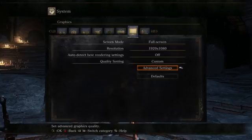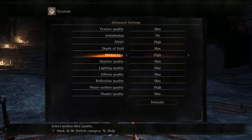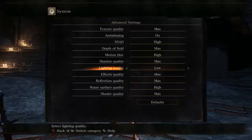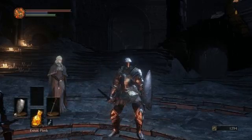Then what you also want to do is go down to advanced settings — this is kind of killing two birds with one stone. They say to take the lighting quality and set it to low. Do this with your game, then hit your back button, and you should be good to go.